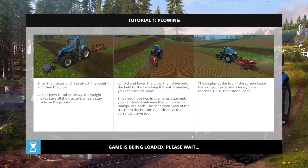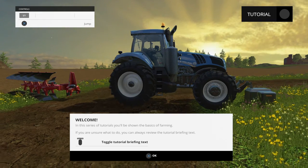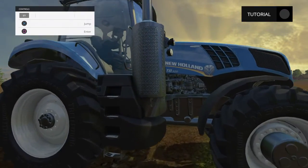So first we're going to start with plowing. When you load into plowing it says: enter the tractor, first attach the weight and then the plow, as this plow is rather heavy — the weight makes sure the tractor stays firmly on the ground. Unfold and lower the plow, then drive onto the field to start working the soil. If needed, you can turn the plow. Since you have two implements attached, you can switch between them to manipulate each. The bottom right displays the currently active tool, and the display at the top keeps track of your progress. Once you've reached 100%, the tutorial ends.